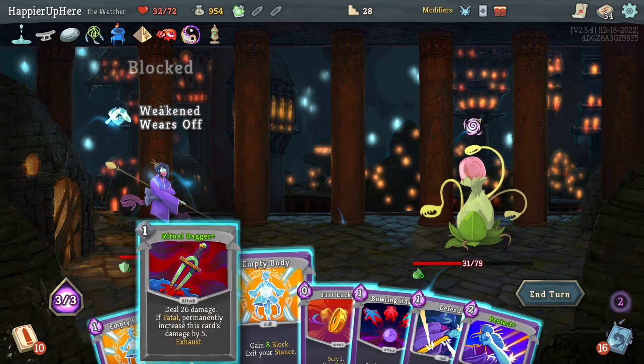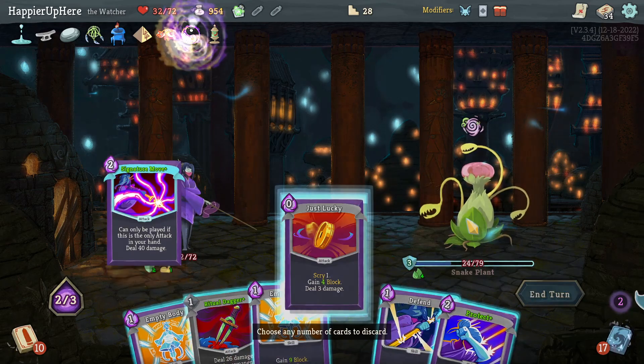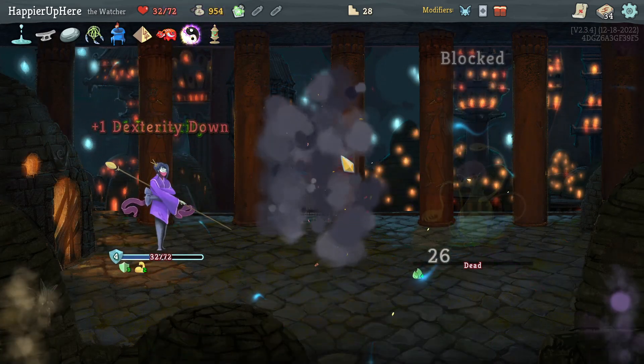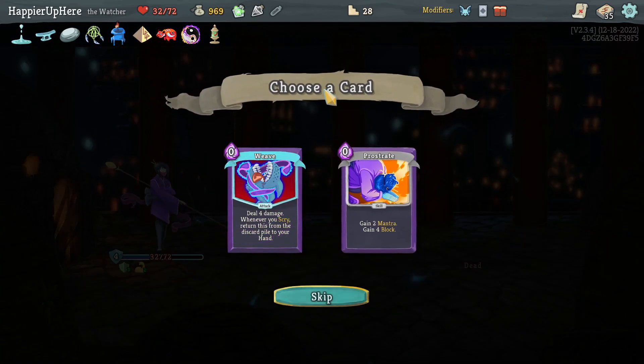This turn I'm not weakened — 26. If I do Bowling Bash, Just Lucky gets rid of the block, and then Ritual Dagger is enough to kill. Got Gambler's Sprue, Protector, Crescendo — I'll take a second Protector. And Weave, Prostrate — I scry a little, let's take the Weave.